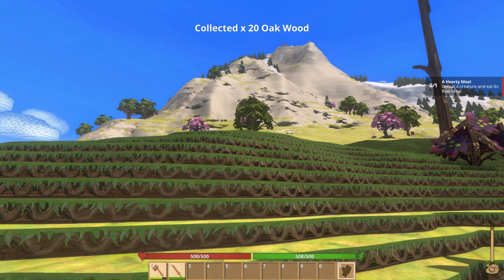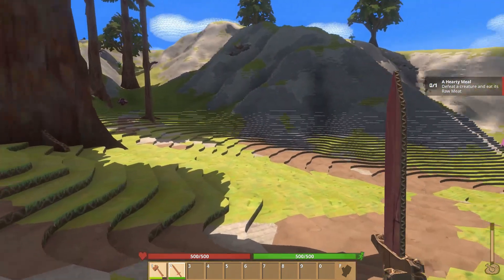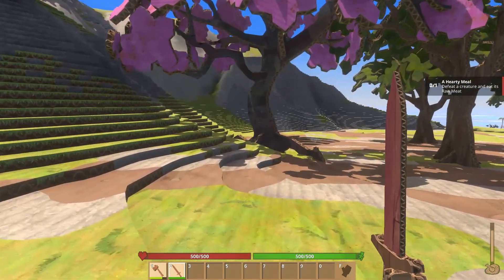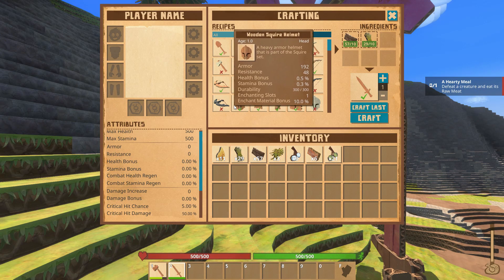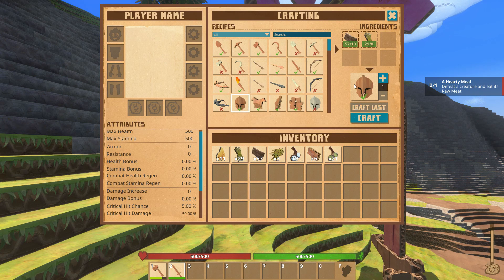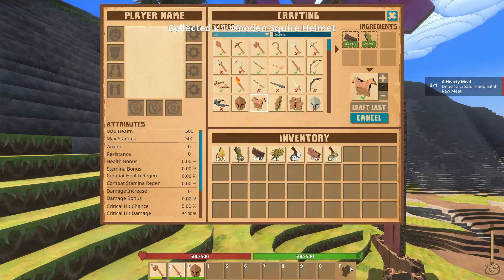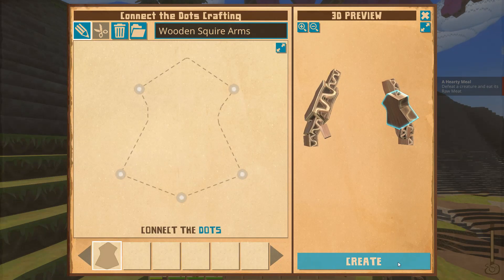The next quest is 'Defeat a creature and eat its raw meat,' so I have to kill something. Let's find ourselves a deer — there were a bunch around here. Let's find a deer and kill our first thing. Although I really do feel like I'd like to have some armor maybe. You know what? Let's make ourselves some armor — I don't know if it will pop up if you finish it out of turn, but let's just craft this.